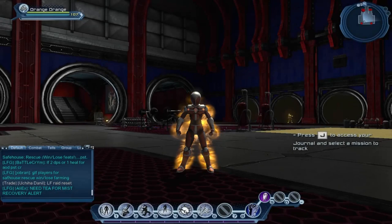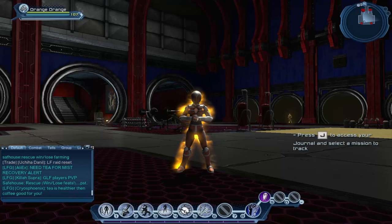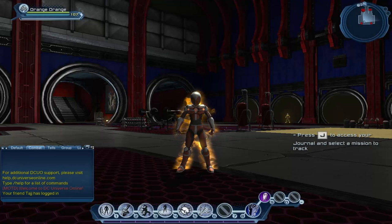Yo guys, Orange here. Today I'll be showing you how shit electricity DPS is compared to other powers. But first, I will be showing you a couple of loadouts and comparing them to see which one deals the most damage. We will look at damage per second, which you can see in the combat tab in your chat box. The one that has the most damage per second is the best one.